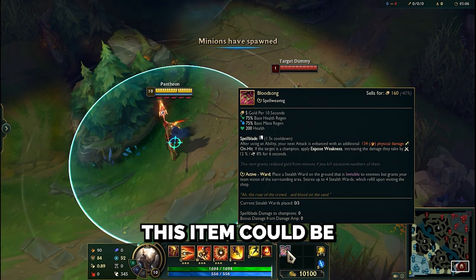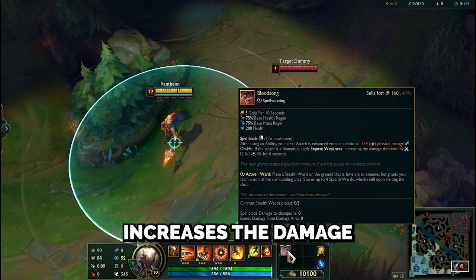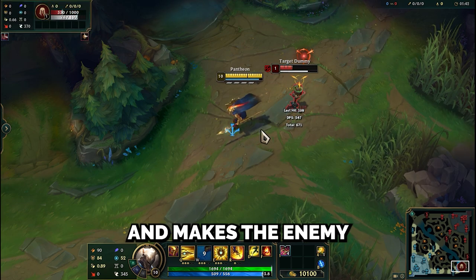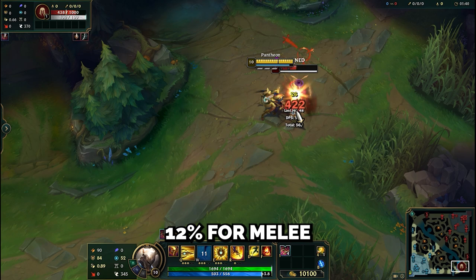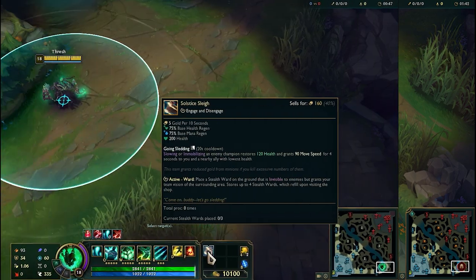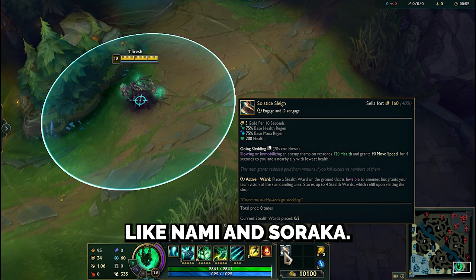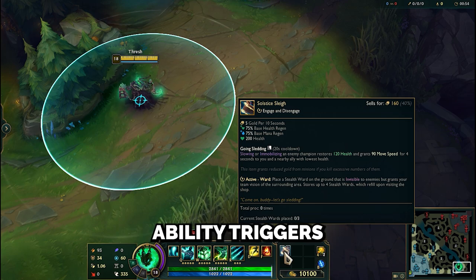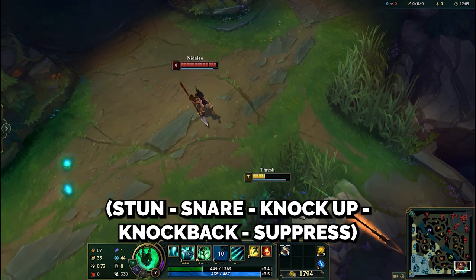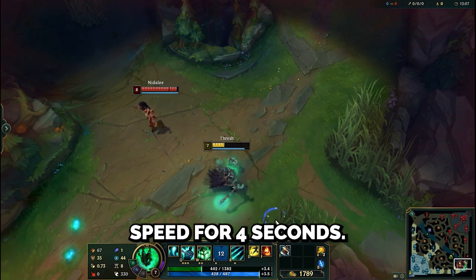Bloodsong could be a great choice for Pantheon support, for example. Its passive ability increases the damage of your next attack after using an ability, and makes the enemy take more damage for 6 seconds — 12% for melee and 8% for ranged champions. Solstice Slay is good for CC healer champions like Nami and Soraka. Its passive triggers when you slow or immobilize an enemy — stun, snare, knock up, knock back, or suppress — giving you and your ally a heal and 90 movement speed for 4 seconds.